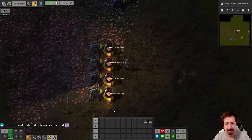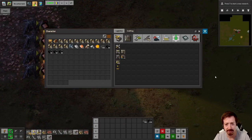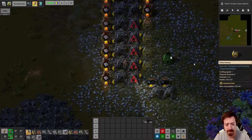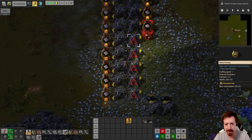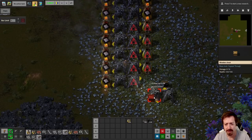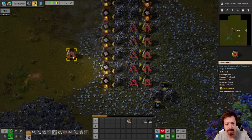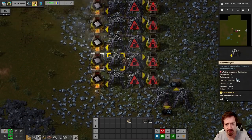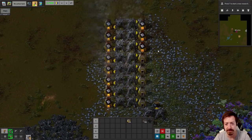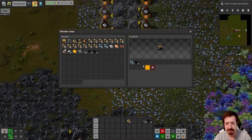I do have a decent amount of stone. Copper's going okay. I'll throw a couple more burners onto the stack. One of the mods I'm playing with is called Picker Extended. If you have a ghost, you can mouse over it and it'll place it automatically. That really helps in the early game — if you have a blueprint, you don't have to click as many times; you can just kind of paint over everything with the mouse. That really helps with some of the early game frustrations.